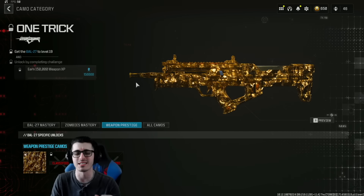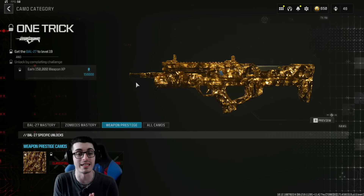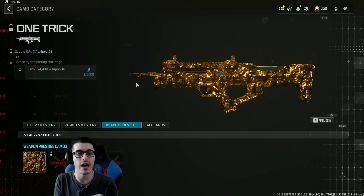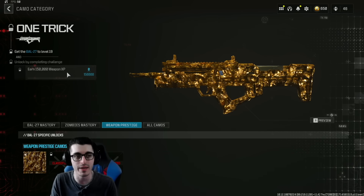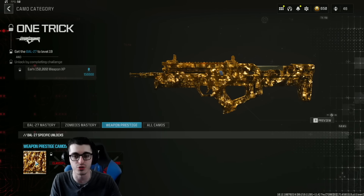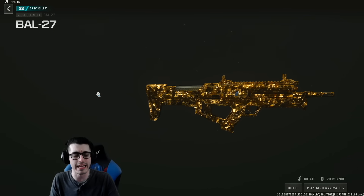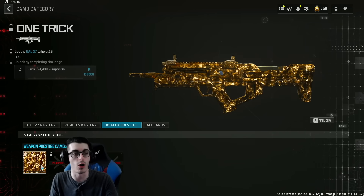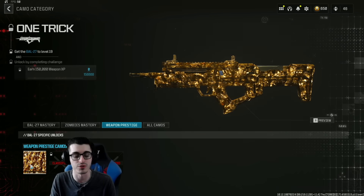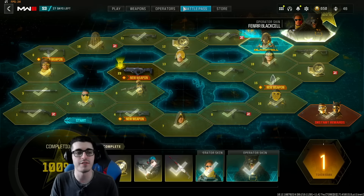They've also added weapon prestige — I'll talk more about this in a separate video. Essentially, once you've maxed out a weapon, this new update with Reloaded lets you unlock an extra challenge: get 150,000 total weapon XP and you'll unlock an exclusive animated camo called One Trick. It's a per-weapon unlock. They'll be adding more camos for future seasons — season six is confirmed right here. As confirmed by Sledgehammer, to get the next camo for season four you have to get One Trick on the weapon first.